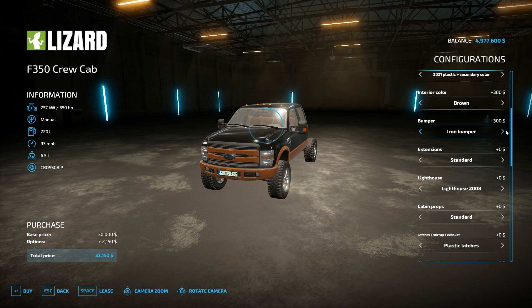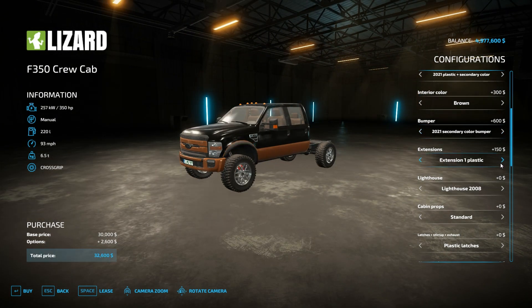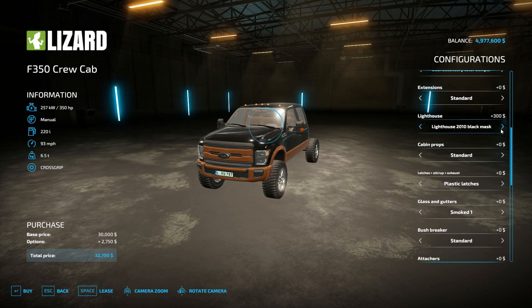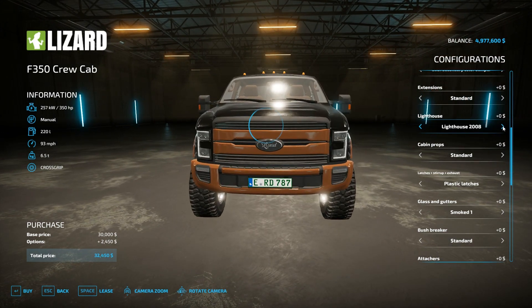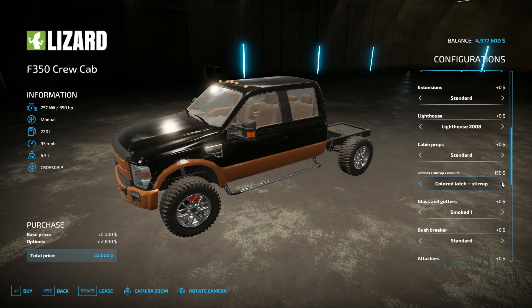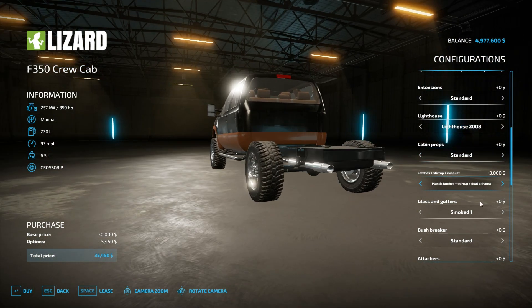As far as bumpers, we can change it to primary or secondary colors, iron, black iron, and a 2010 style bumper and a 2021 style bumper. As far as the front grill — this is the newer part of the mod — you can get multiple different options for the 2008 style grill, as well as the Raptor style grill, a 2010 version, and a 2021 version. There are a bunch of different headlight options: Raptor, 2008, modified, 2010. We've got a couple different light bars, a snorkel, and a snorkel light bar. You can even change the latch color on the truck and add steps with different types of exhaust.